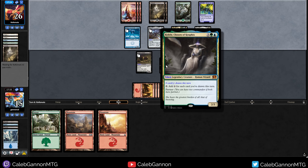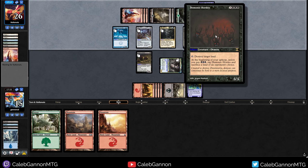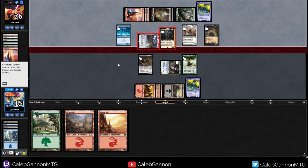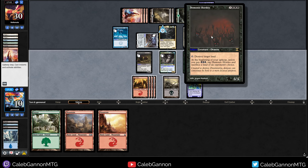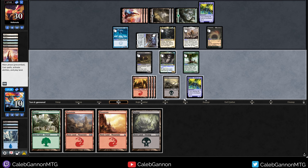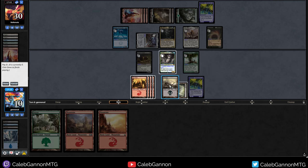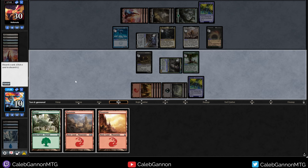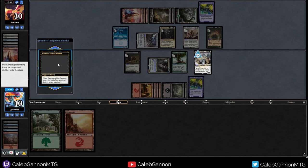I really want to somehow draw a bunch of cards in a turn and just go off with this. Destroy target land — so they're going to kill one of my lands and then lose one of theirs because they don't have triple black. But we're dying very quickly to this Atraxa. I think they can activate Demonic Horde in response to the trigger. Because if they can't, they're in a lot of trouble. You may destroy target creature — it's a five-five flyer, so we just kill Atraxa here.